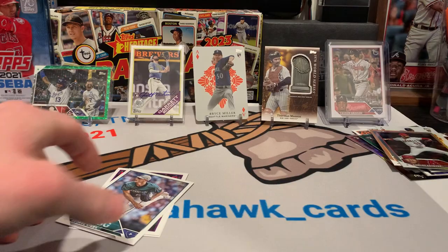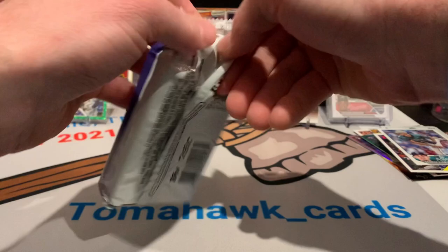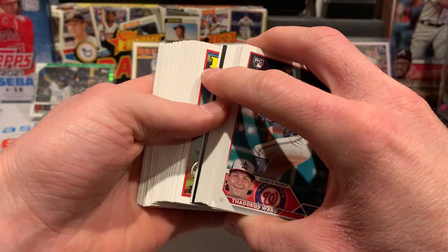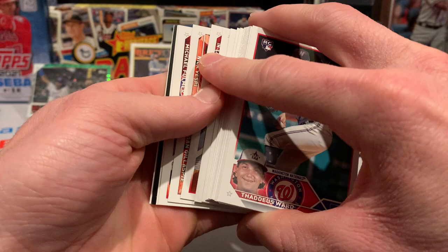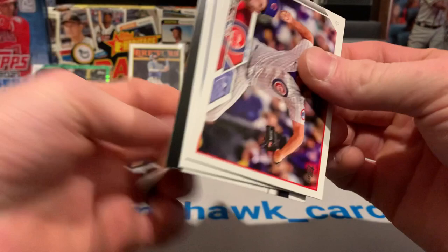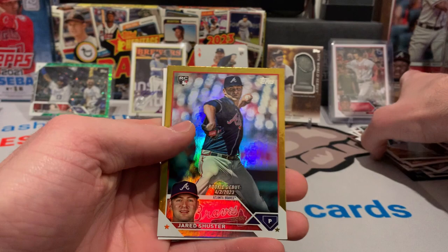Orlando Arcia, Kirby All-Star Game, Michael Bush on the 88. Is that a black border? Because it would be faced the other way. Is that a black gold — what is that? I think it's a black gold. Marcus Semien All-Star Game. We got a gold foil coming up — Anthony Volpe, and that's sweet. Anthony Volpe black gold.